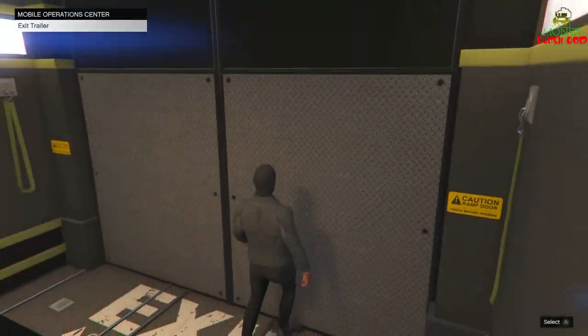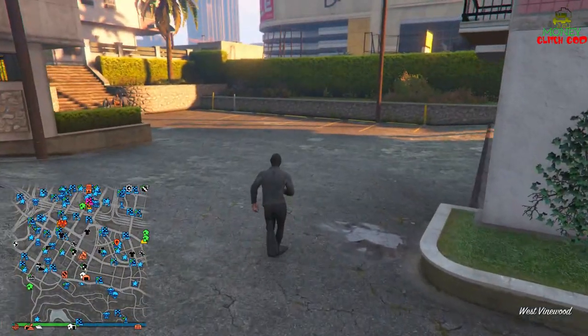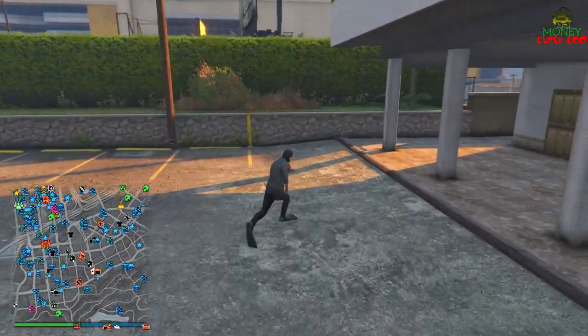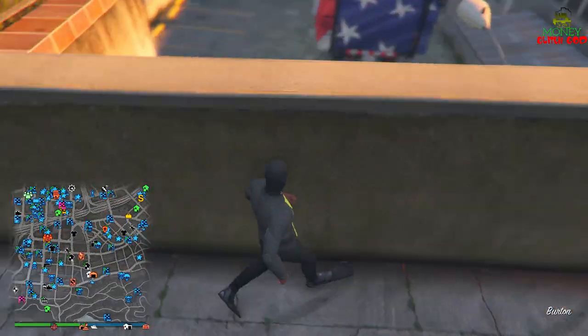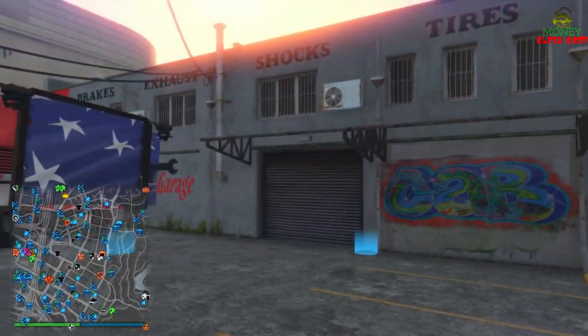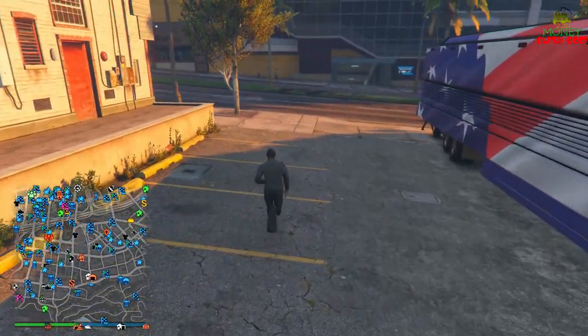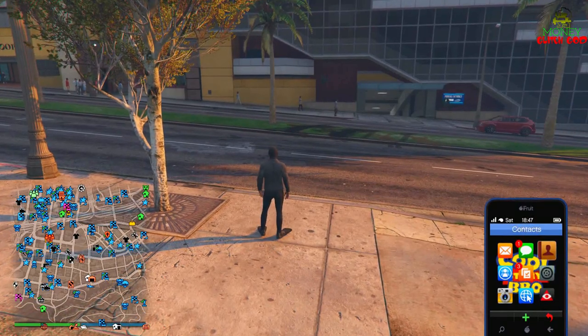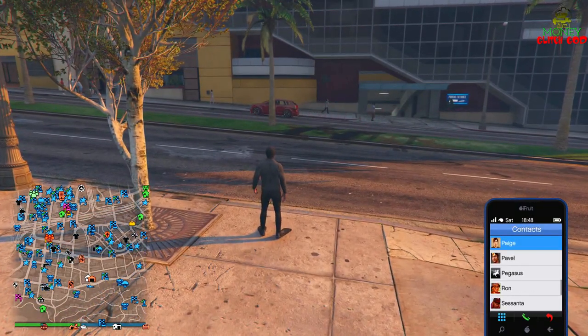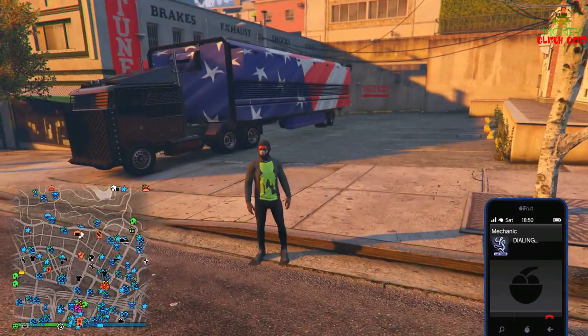Now to rinse and repeat is really easy — this glitch is saved, new plates on the car. Walk out of the MOC. Have some free Elegies inside of your auto shop, because what you want to do now is call your mechanic and ask for one of the free Elegies — that's also how you transfer the car to your auto shop.